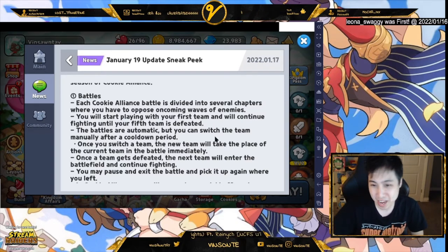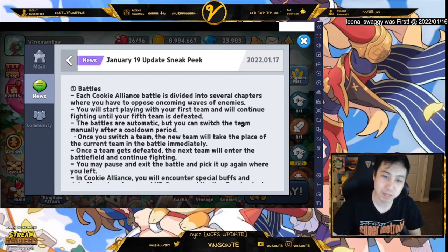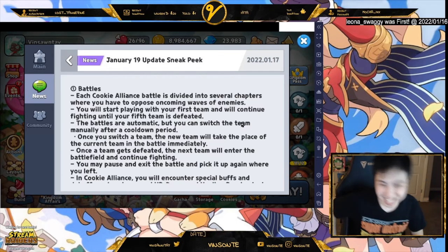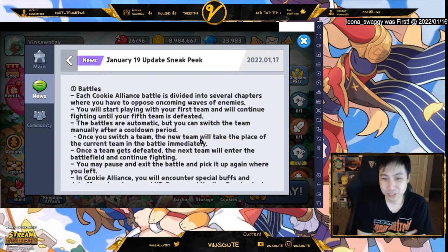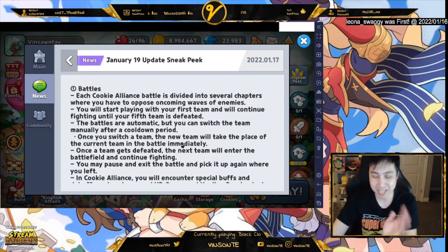The battle is automatic so you can't control skills, but you can switch from team to team depending on what you need — like if you need to dodge something, quickly switch. Just sac another team for your main team. There is a cooldown though. Once you switch, the new team takes the place of the current team immediately.